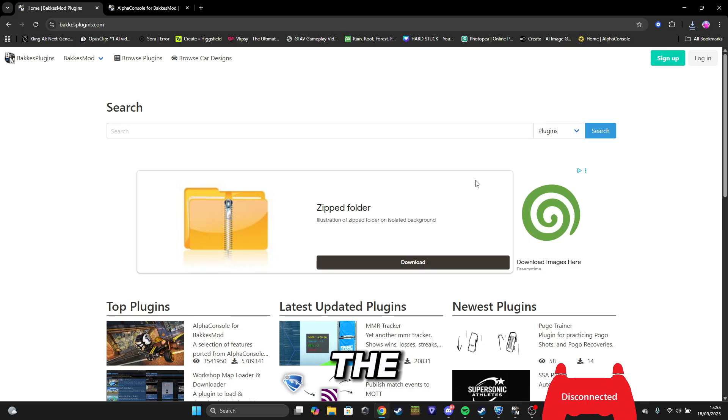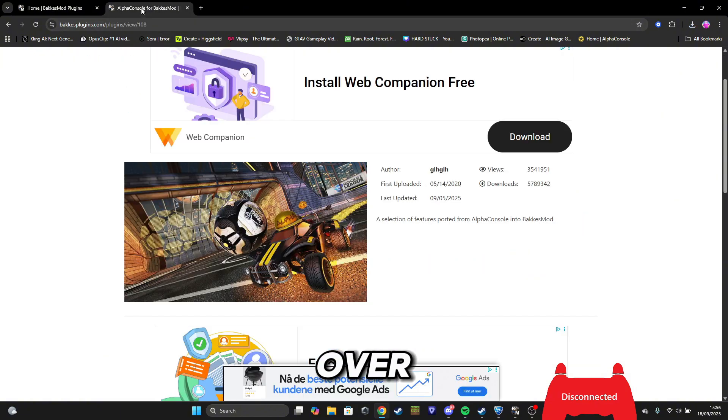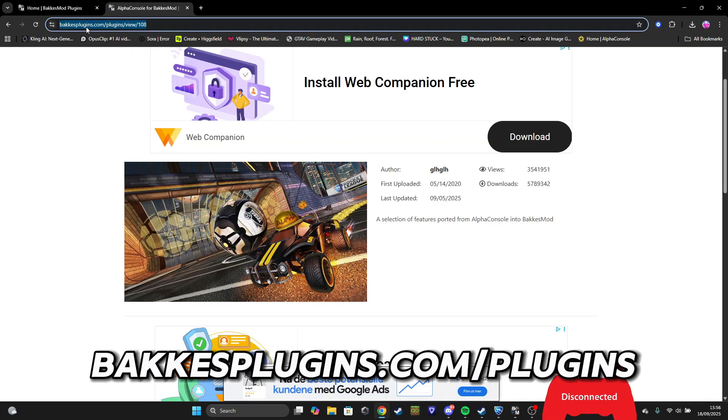After you have downloaded the file, just click on it — double click on the exe file — and it will open by itself. Then after that you will head over to bakkesplugins.com/plugins.